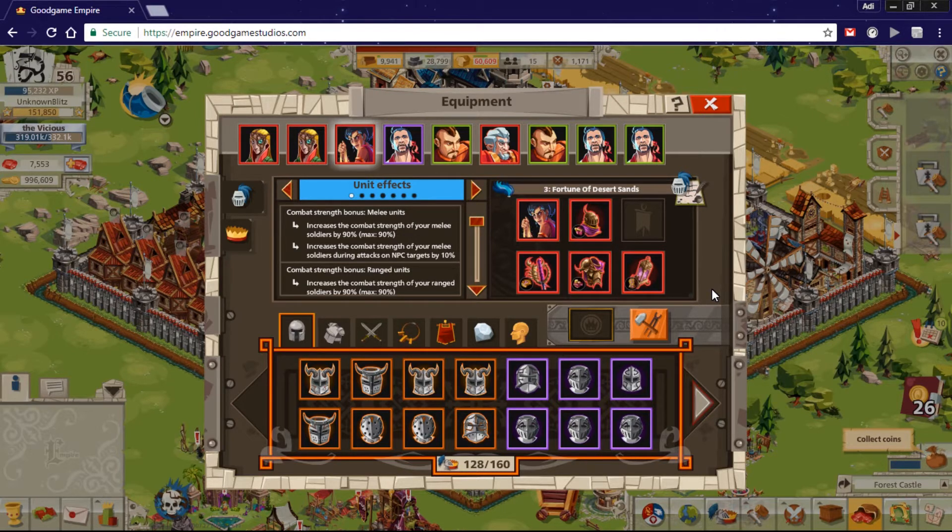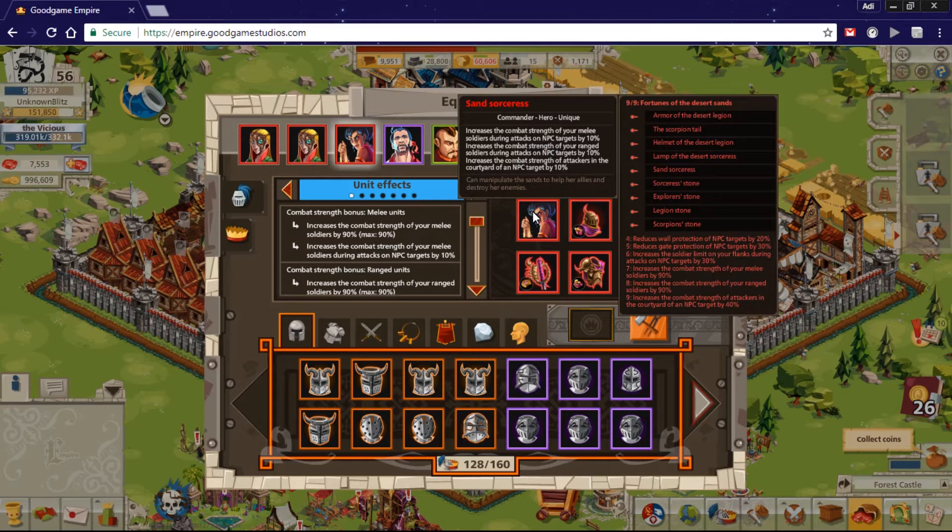The 1990 comm for events is much better because I can have more loot and I will be attacking much more with this comm. Let's go over the stats and equipment. The hero here is Sand Sorceress — she gives you more combat strength for range and melee for NPC targets and some courtier bonus. This is a good comm for non-player castles like robber baron castles, barbarian fortresses, sand and desert fortresses, dragon fortresses, and also nomad and samurai.